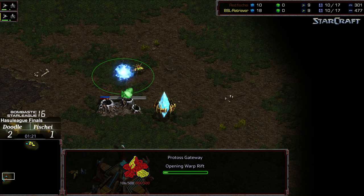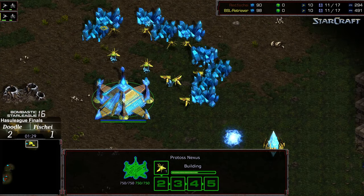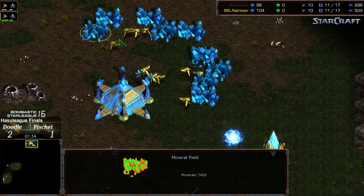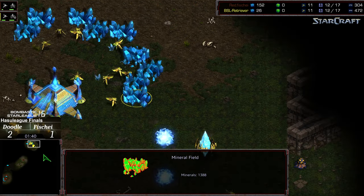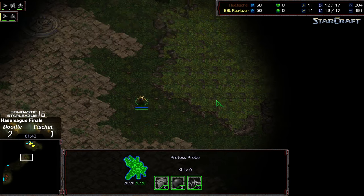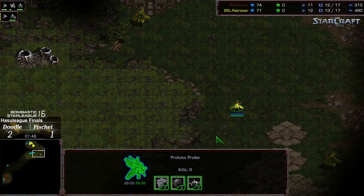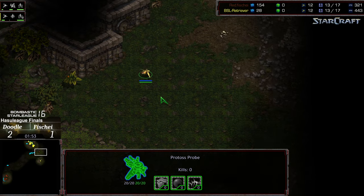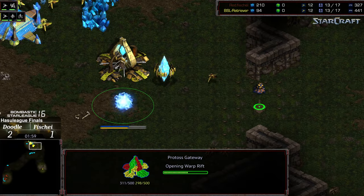Gateway first for both players, slightly faster for Doodle. Also, slightly faster probe. I'm wondering if that's mineral boosting or positional advantage — that's one aspect I don't know, because high-level players oftentimes will know what the better spawning positions are for natural mining. What I will say is the first scout for Fisheye is heading to the 12 o'clock location and going to be able to get initial information. This might cause a redirection from Doodle, having not run into a probe as he's making his way across and noticing the probe come into his base. So let's see if he ends up redirecting his probe.